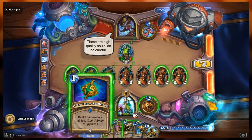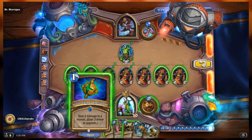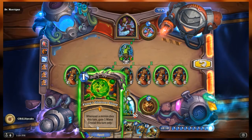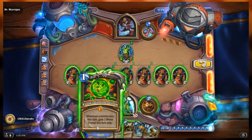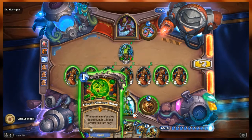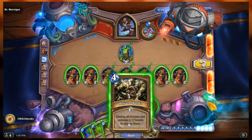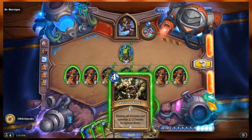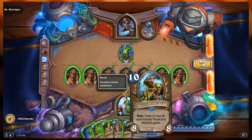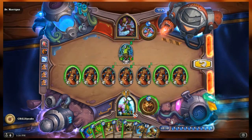We're Druids — our hero power is plus 1 attack this turn and plus 1 armor. Our hand from left to right: Lesser Jasper Spellstone — deal 2 damage to a minion or gain 3 armor to upgrade it; Floop's Glorious Gloop — whenever a minion dies this turn, gain 1 mana crystal; Contamination — give a minion Poisonous; Spirit Singer Umbra — whenever you summon a minion, trigger its Deathrattle effect; Poison Seeds — destroy all minions and summon 2-2 Treants to replace them; Deranged Abomination — a 5-6 with Deathrattle, deal 5 damage to your minions; and Mulch Muncher — an 8-8 with Rush, costs 1 less for each friendly Treant that died this game. This is going to be insane.